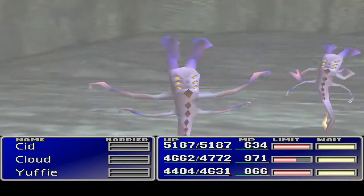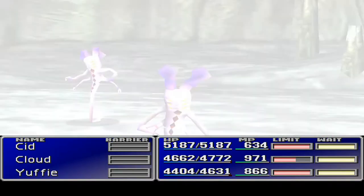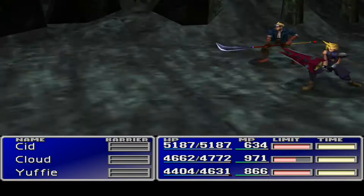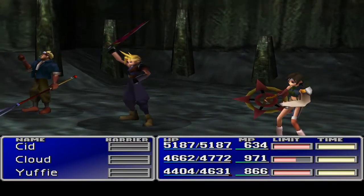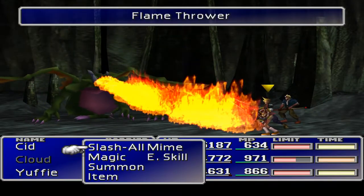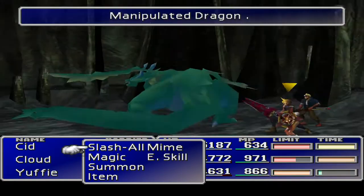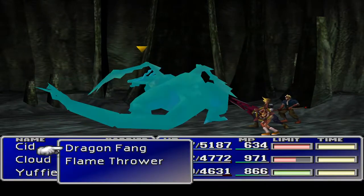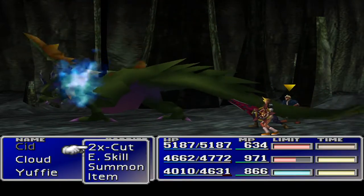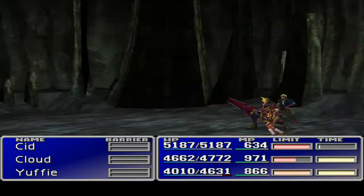I don't know whether to go to the North Cave or back to the Gongaga area. Since we've got Yuffie, it kind of makes sense to go down there and farm a bunch of sources. Let's manipulate this dragon — he's got Flamethrower, which we've already learned. Dragon Fang — that sounds like a much better way of doing it. Nothing actually gets morphed from this, so let's just wipe him out quickly.